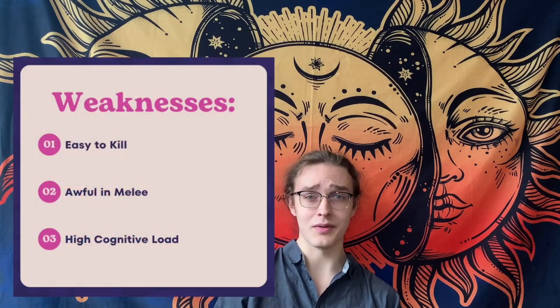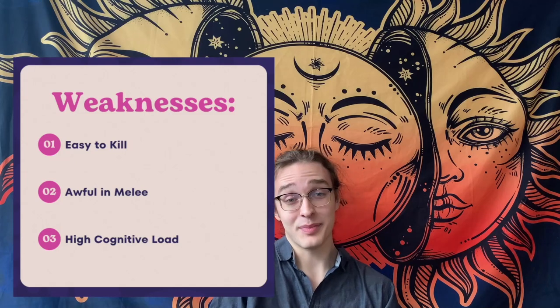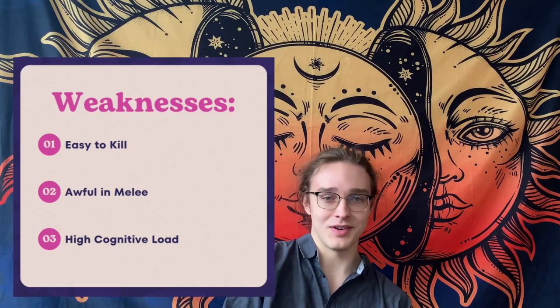As for weaknesses, they're really easy to kill. There are lots of important models that you have to keep safe, but if you accidentally expose one of them, things can start to crumble. You have to make sure that you're using obscuring and concealing when you can, to ensure you're not taking the kind of damage that's going to one-shot your models. With seven wounds and a five-plus save, that's going to happen often.